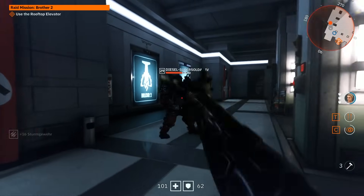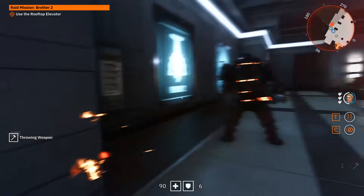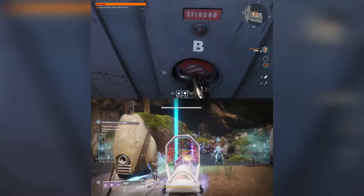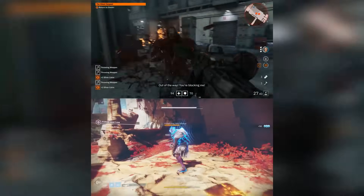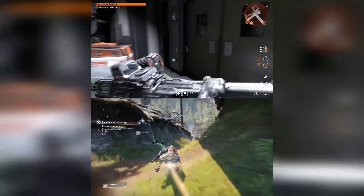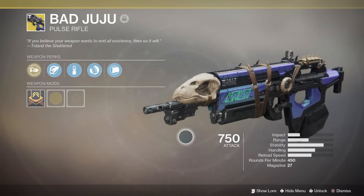Earlier on in the video I correlated Youngblood to Destiny, and upon reflection there are a lot of Destiny comparisons to be made here. Both games have spongy bosses with little to no mechanical depth, lousy uninspired quest design, level-gated areas and enemies, fun gunplay that constantly repeats itself, open areas full of enemies where the most efficient choice is to just run past all of them — and this game has a villain named Juju, so she's Bad Juju.